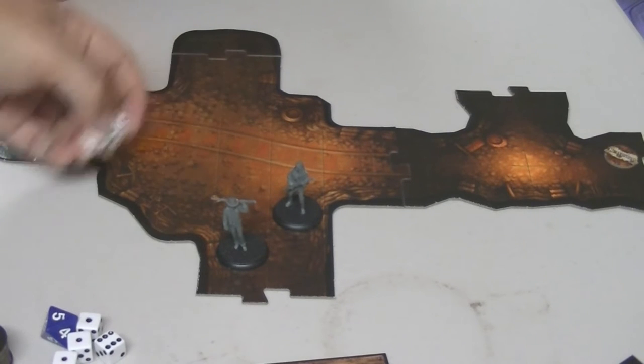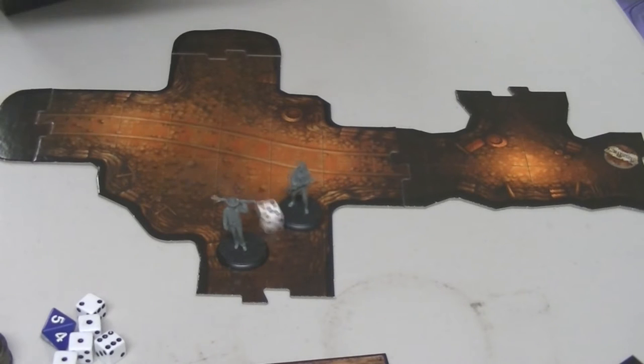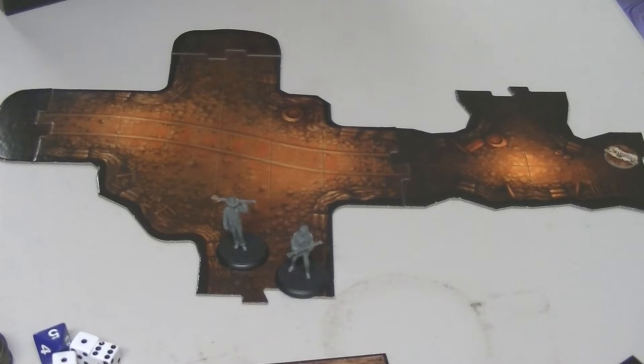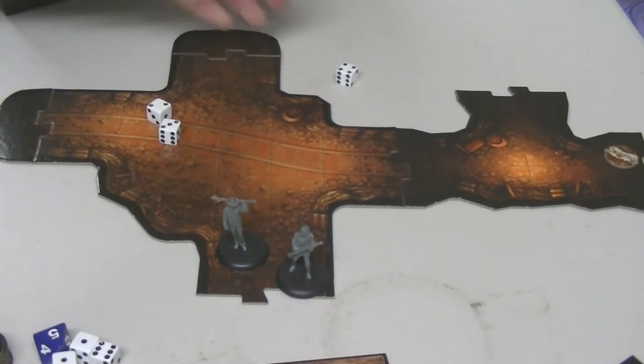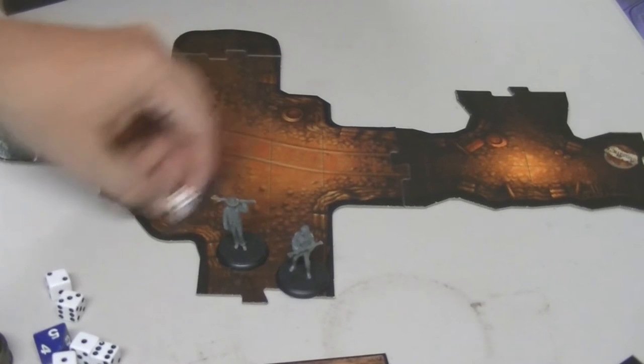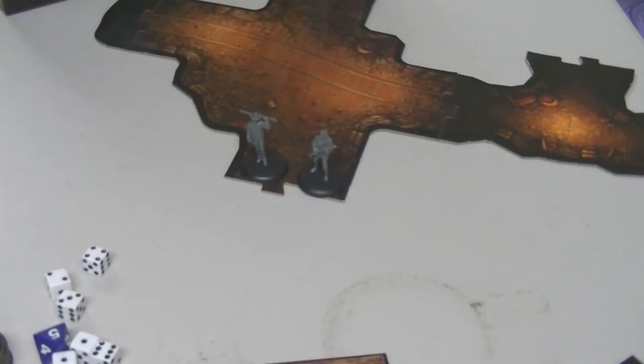Eight — we're doing pretty good on that. Then Grey Wolf goes, rolls a five, so he moves to the edge of the tile and scavenges. And he fails. Then Skiles rolls a four, moves to the end of the tile, and he's going to look in because he wants to get a move on.